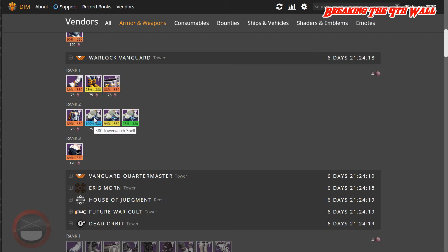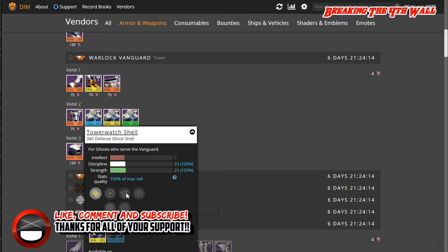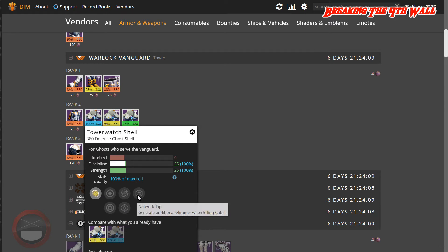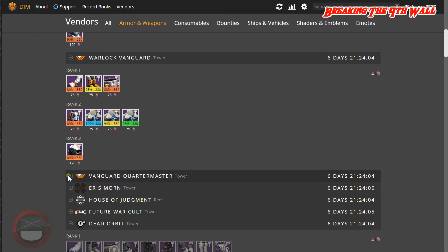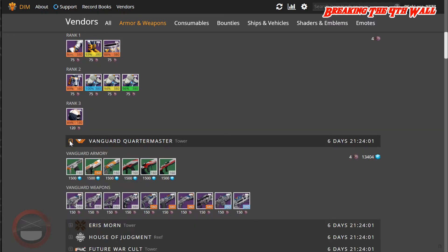It is a 100% roll ghost shell. It has Discipline and Strength on it, as well as Spin Metal Sensor, Spin Metal Extractor, and Network Tap. So that's definitely good. Now we're going to go to weapons last.